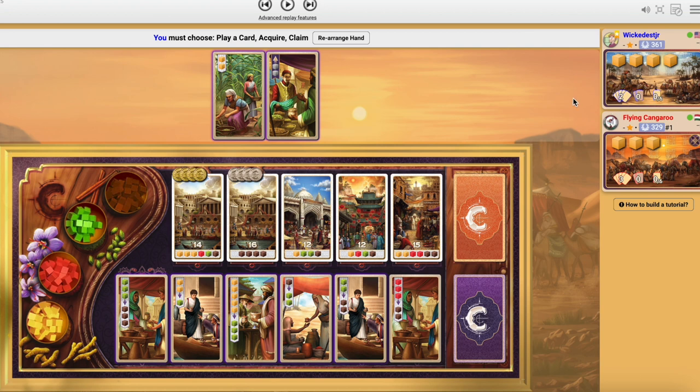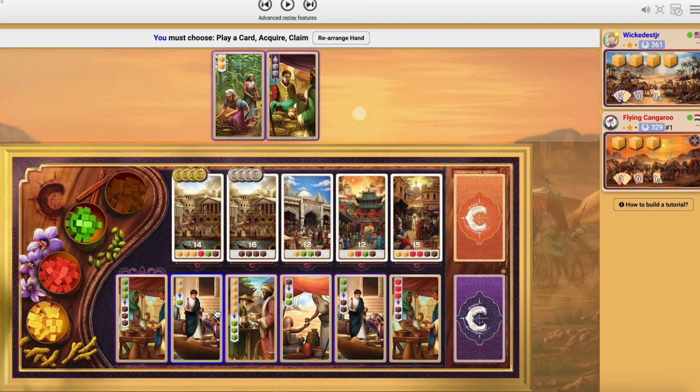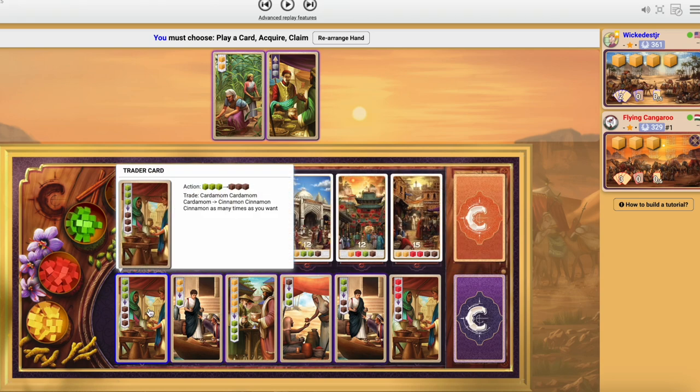The first phase of the game is about building yourself a strong engine by selecting good cards from this row. The first thing you need to know — and a lot of people don't know this — is that these trading cards can be played multiple times on a single turn. For instance, if I had six green spices I could play this card twice on the same turn to convert six green to six brown.